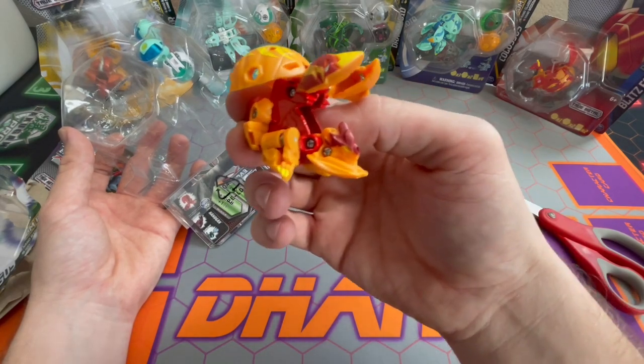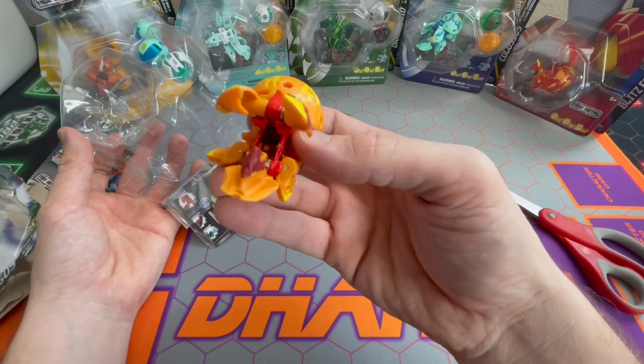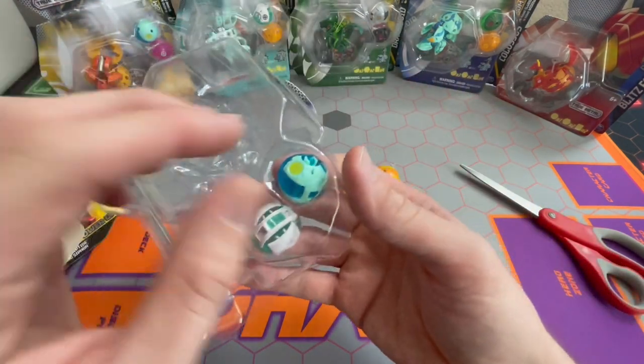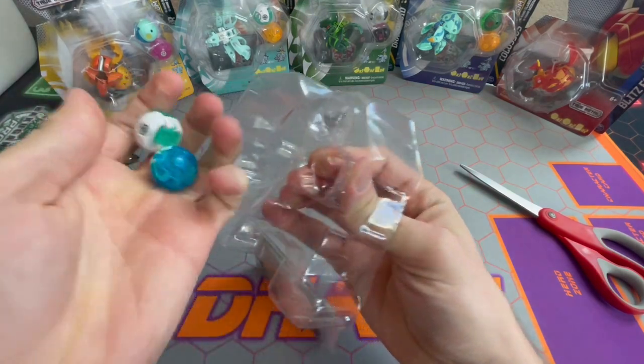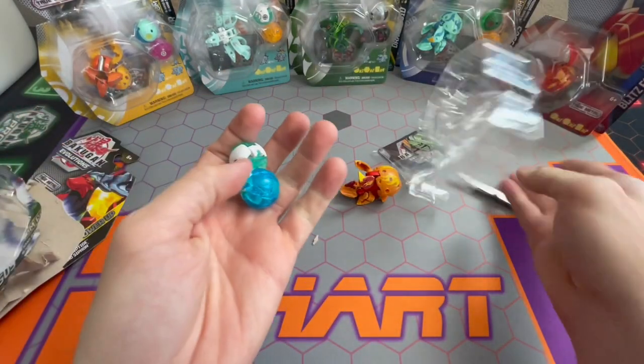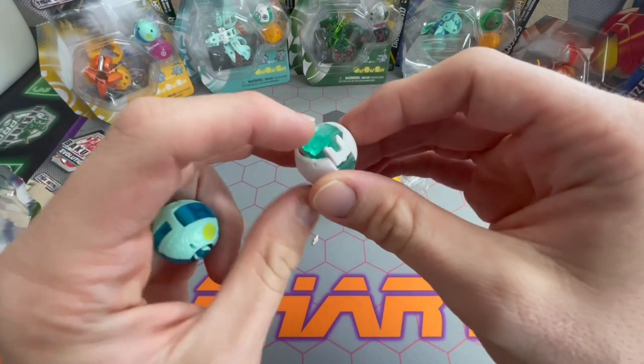Pyrus Colossus looks cool — look at that guy, sweet. And here are the Nanogon up here. Let's give a quick blurb about how they work in the trading card game, but let's just see these.